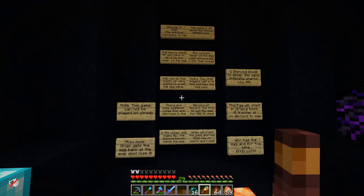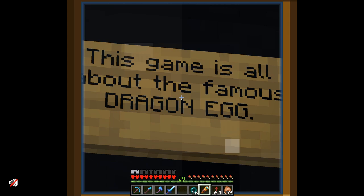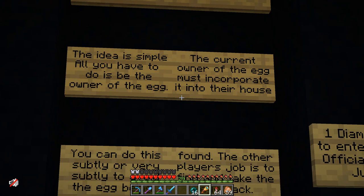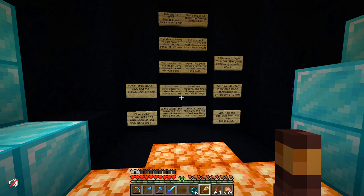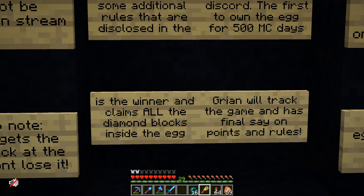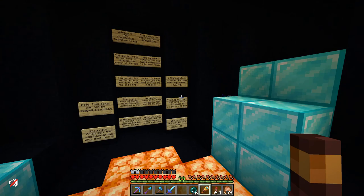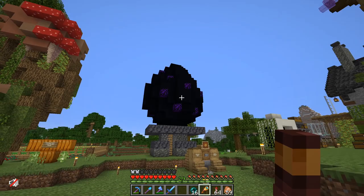Inside the egg, there's diamonds, there's boards. Welcome to Teg, the spiritual successor to Teg. This game is about the famous dragon egg. The idea is simple - all you have to do is be the owner of the egg. The current owner of the egg must incorporate it into their house, you can do this subtly to avoid the egg being found. The other players' job is to find and take the egg back. The first to own the egg for 500 Minecraft days is the winner and claims all diamond blocks inside the egg. Grian will track the game and has final say on points and rules. So I guess it's like Teg, except we gotta take the egg - the egg is the flag that we gotta hide.